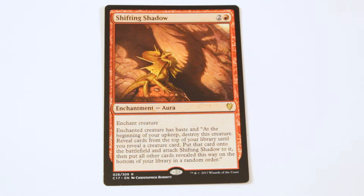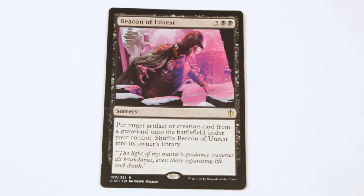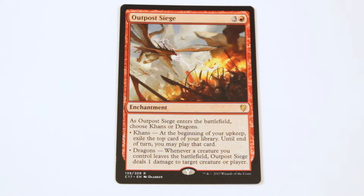Another really interesting card I finally found a home for from C16 is Shifting Shadow. It's an aura that attaches to a creature, and at the beginning of your turn you destroy that creature, flip randomly until you hit a creature, put it into play, and attach Shifting Shadow to it. A really interesting way this plays in the deck: it puts a creature in your graveyard so you can reanimate it with Chainer, and the second creature you get also has haste. Then we have some standard reanimation — Necromancy, Animate Dead, and Beacon of Unrest — because these guys are pretty expensive and Chainer doesn't let you cheat their mana costs.